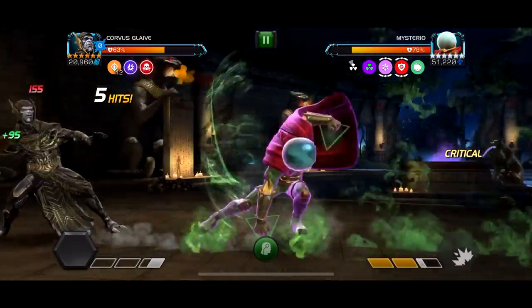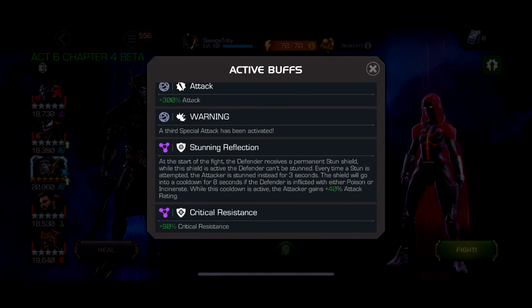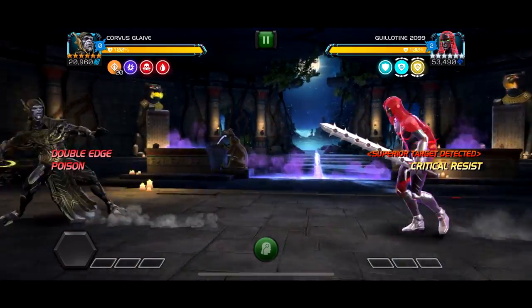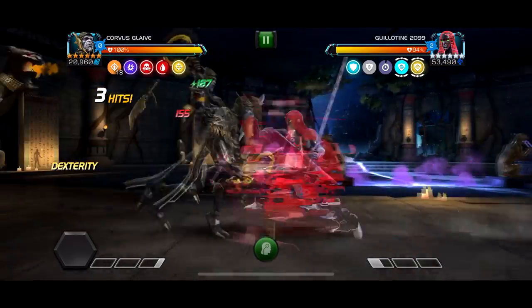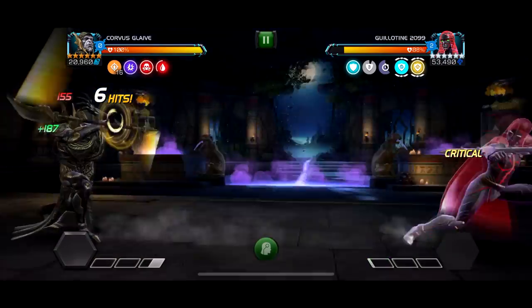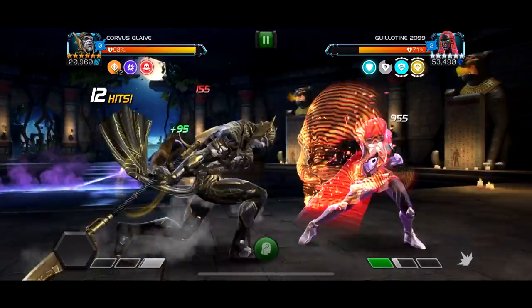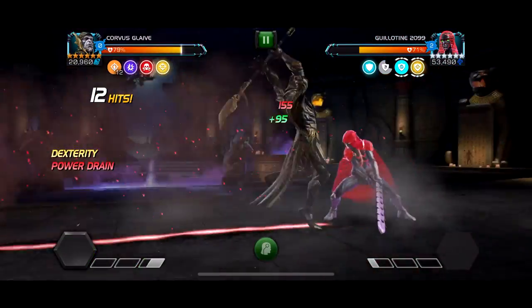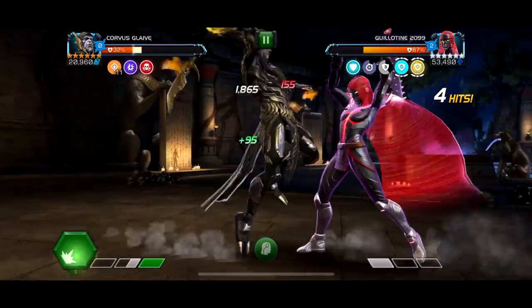The fifth hardest lane has 90% critical reduction and stunning reflection — if you parry or give a stun in any way it reflects back to you. So it's basically stun immune, but if you make a mistake and stun it's worse than stun immune. You can't parry at all. With 90% crit reduction it's not crit damage reduction, so you can still use Corvus, but Ghost is ideal here for guaranteed crits. It's a harder stun-immune no-crit lane. Also the first character is Punisher 99, so this is definitely the fifth hardest lane.